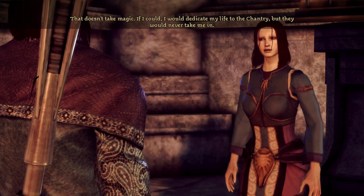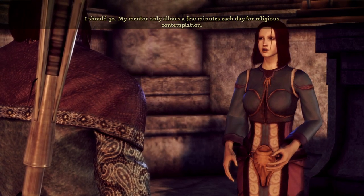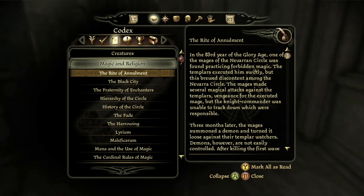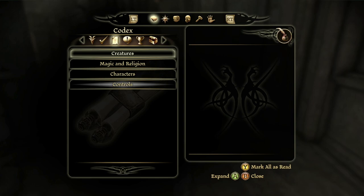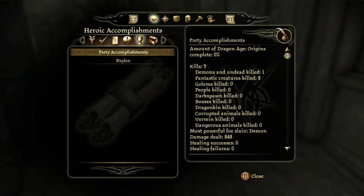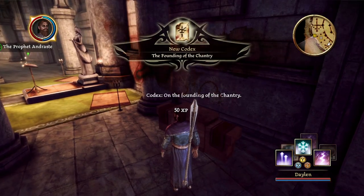You could use your abilities to help people. — That doesn't take magic. If I could, I would dedicate my life to the Chantry, but they would never take me in. Perhaps this is just something I will have to suffer through. My mentor only allows a few minutes each day for religious contemplation. Codex updated — something updated. Does anyone know — if it says codex updated but it's not a new thing, is there any way to tell what it is? The Founding of the Chantry codex entry appeared.